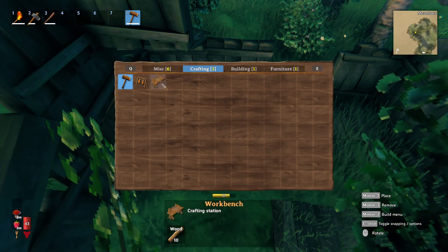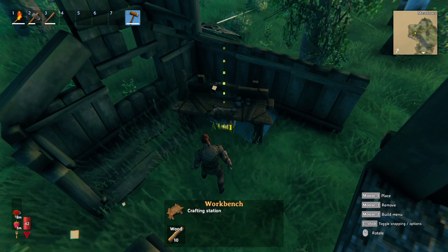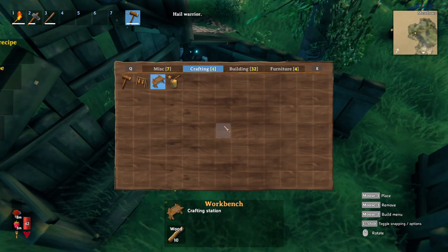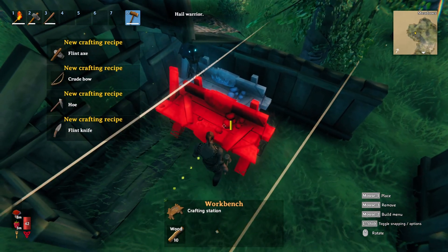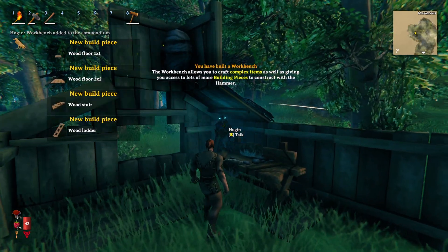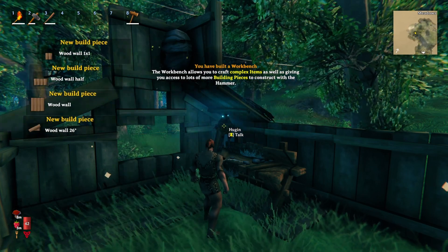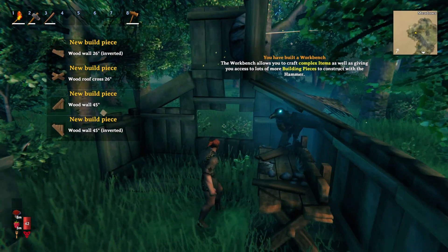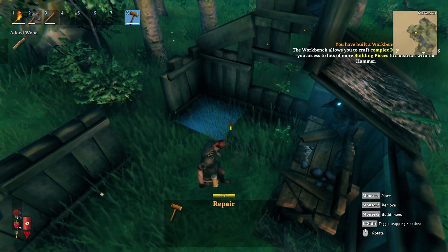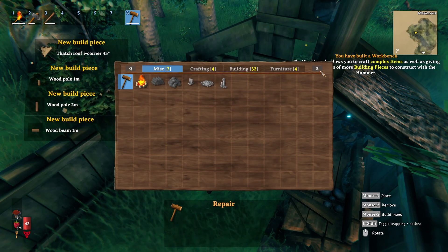Take up these trees that are inside the building. I need to craft the workbench. Let me just stick you right in this corner for now. You have built a workbench. The workbench allows you to craft complex items, as well as giving you access to a lot more building pieces to construct with a hammer. Thank you. I need to repair all of this stuff — I forget it takes stamina to repair things.